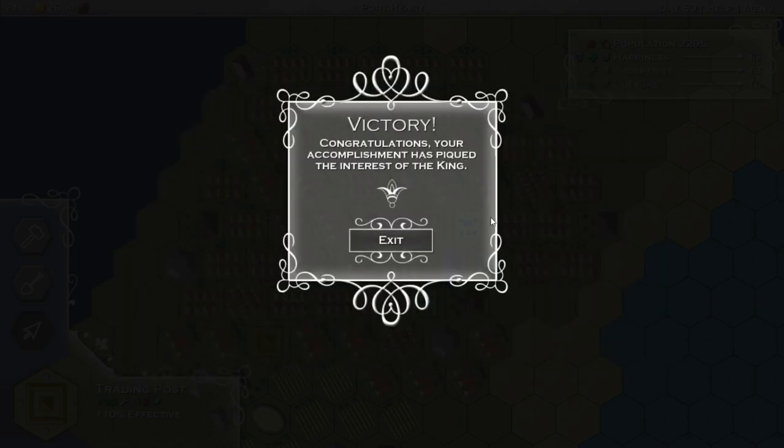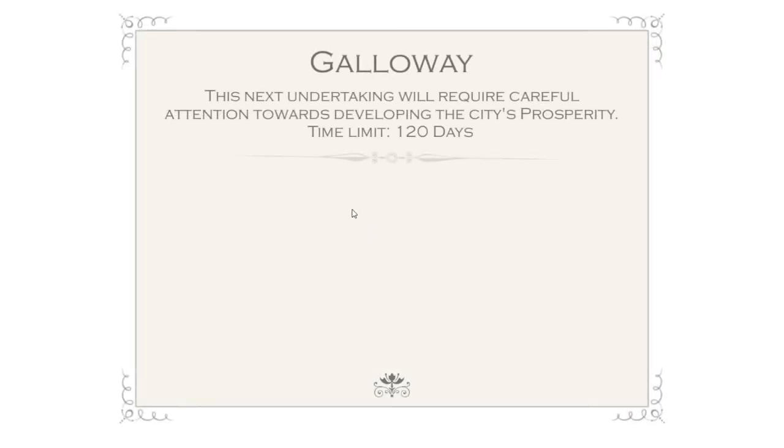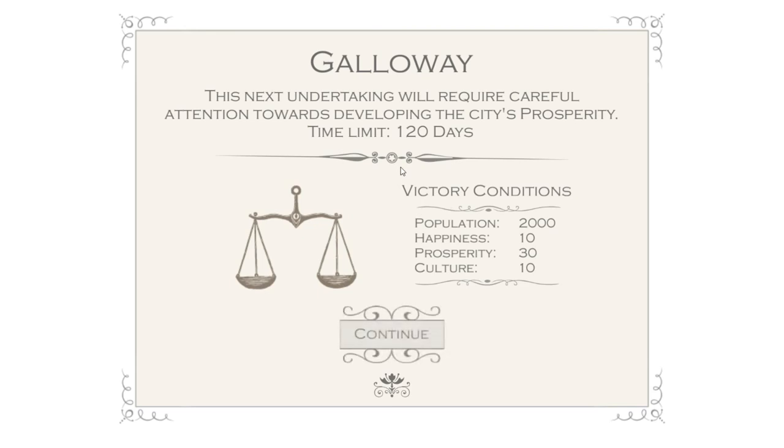Oh, there we go - we got it! Congratulations - your accomplishment has peaked the entrance of the king. Excellent! So there we go, that is Lord Mayor. There are all these different missions you can go to. The next one is Galloway, which is just a different sort of mission. We still have 120 days. This one's all about prosperity.